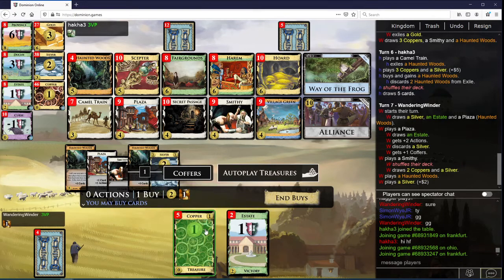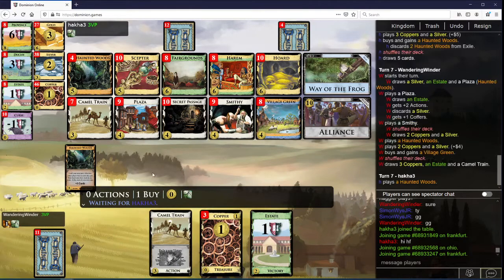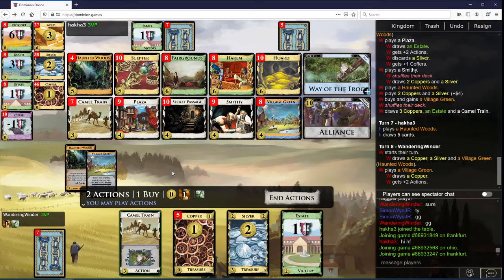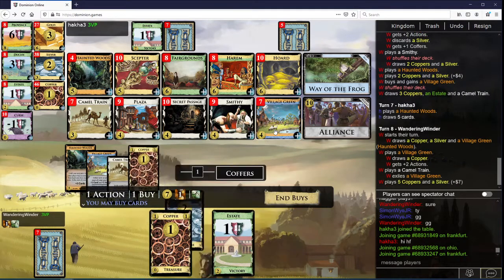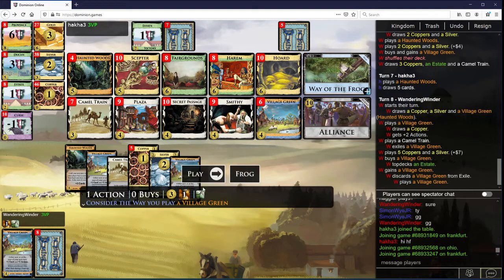And where we want is really just a Village Green. We're going to Frog this — no, we're going to draw now. Discard this from exile, react it, play it, next-turn it.